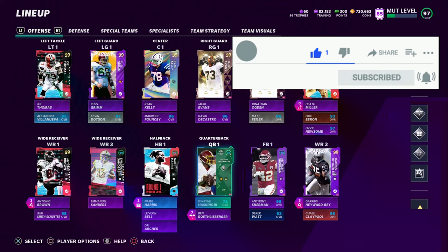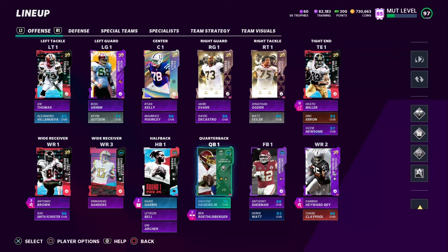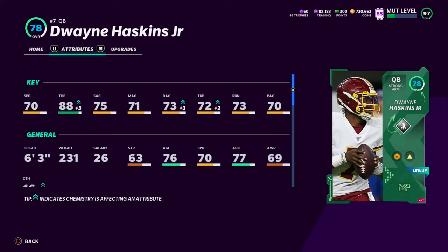What's good YouTube, it's your boy Call Me K back at it again with another video on the channel. We're going to be playing with the Steelers theme team, but we're doing it with a twist. As you seen by the title and the quarterback on the screen, we will be doing the Dwayne Haskins challenge. These are his stats — they're pretty terrible: 70 speed, 80 throw power, 75 short accuracy, 71 medium accuracy, 73 deep, 72 throw on the run, and 70 play action.